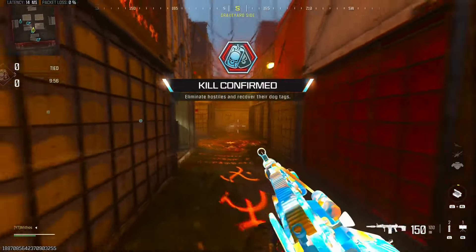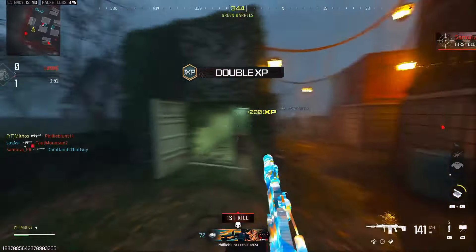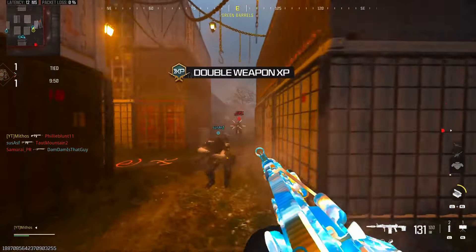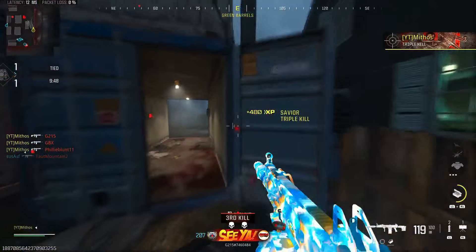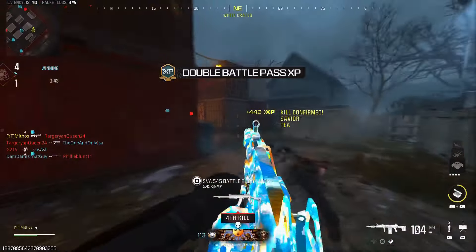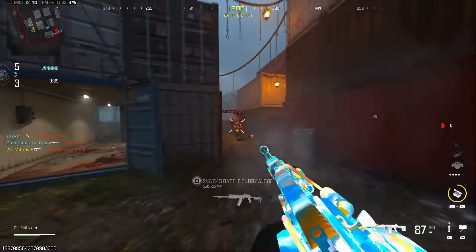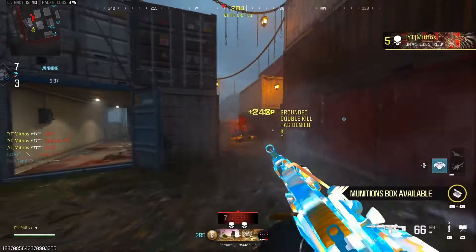Alright, let's pop out with this Cast Off. I still need to finish these camo challenges. I gotta get hip fire kills while moving — I already got that one complete. Now I gotta get two kills back to back without releasing the trigger.